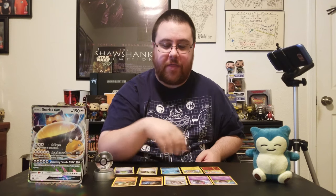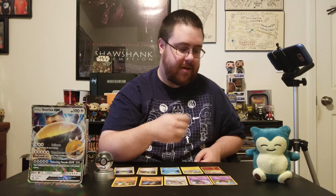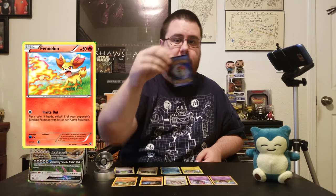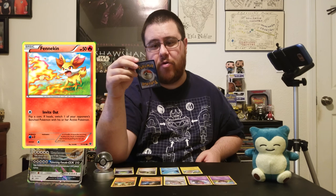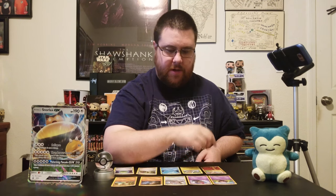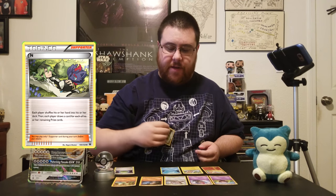All right. Do I go with the Fighting types to justify Groudon, or do I go with Fennekin because it's a Fire type? Let's see what else it does. Fennekin's move is Invite Out - flip a coin, if heads, switch one of your opponent's bench Pokémon with his or her active Pokémon. Helpful, but doesn't do any damage. I think I'm going to go with this change and do another N. Getting some swaps in there. N is my pick for today.